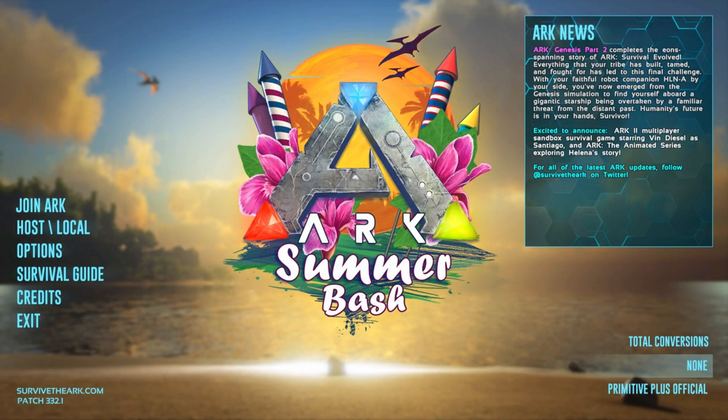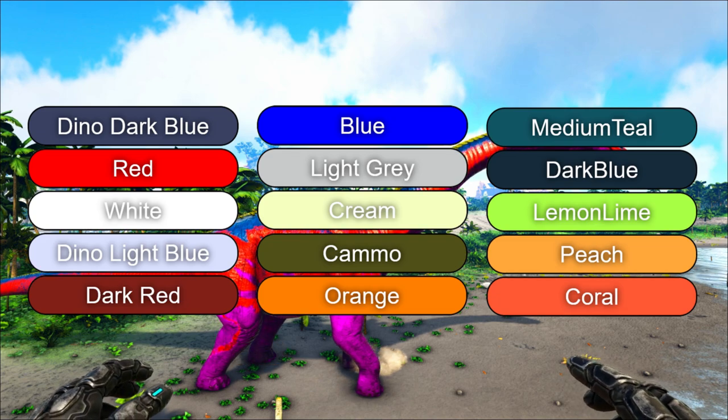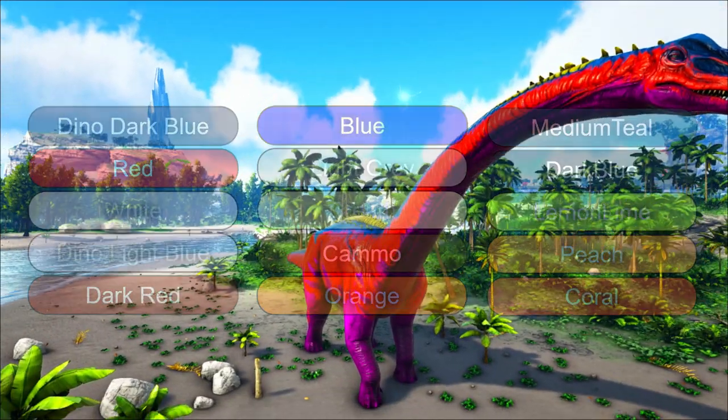The Summer Bash event for 2021 starts on June 30th and ends on July 14th. You'll know the event is active because you'll see a special loading screen, and creatures of all these different colors are going to be spawning all over the world. Or you can make a new cooking pot and check to see if there is a holiday folder in it.